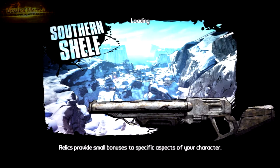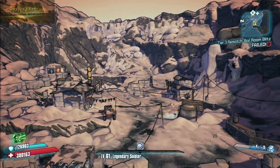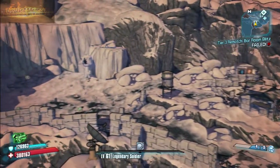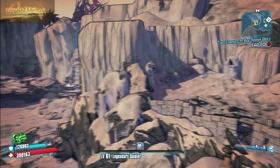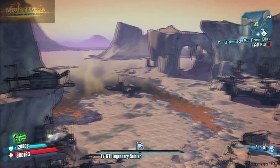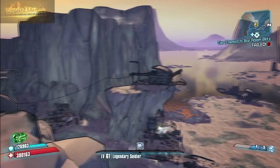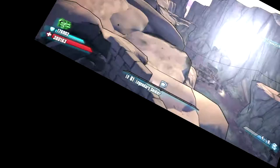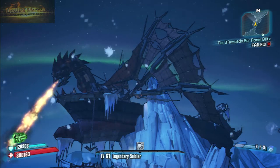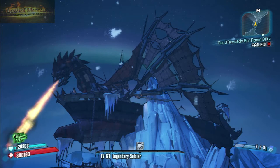Welcome back to another edition of the Ultimate Vault Hunter Guide in Borderlands 2. Next up is the Southern Shelf. This is a much bigger map than Windshield Waste. The discoverable areas include Liarsberg, the Gateway Harbor, Wreck on the Icicle, the Bandit Freighter, and the Soaring Dragon.